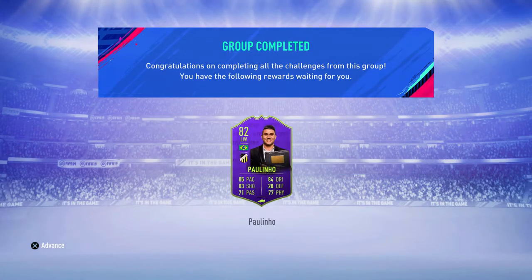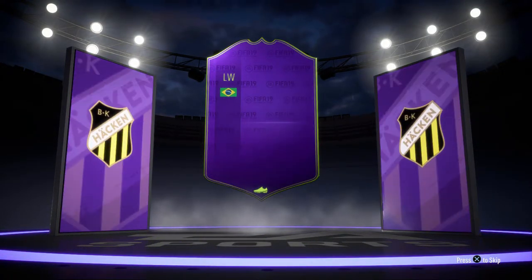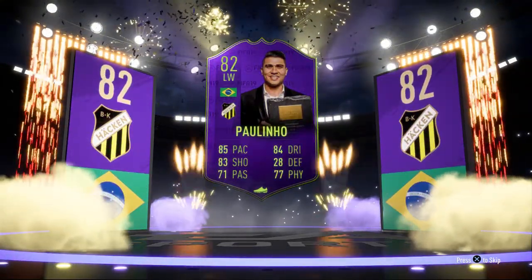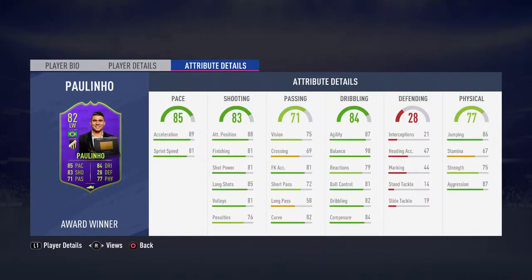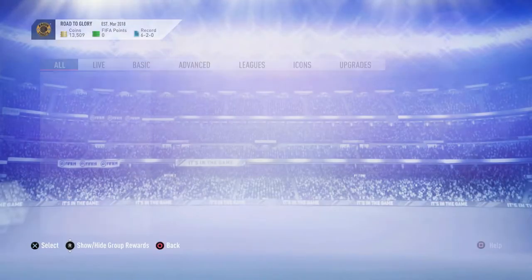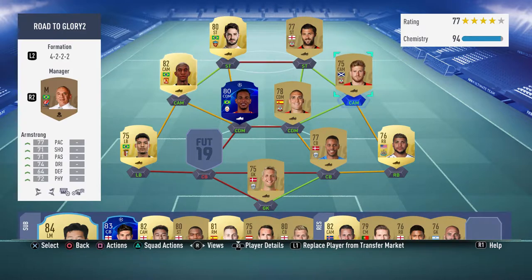I'm going to submit this squad and get the Paulinho SBC card. He's going to be a starter in the second team, which I'm using for squad battles. I'll change the formation to a 4-3-3 Attack with Talisker as a power striker and Paulinho on the left wing. It's a really nice card — 85 pace, 84 dribbling, 83 shooting, physical at 77. His stamina is a bit low but I'll find a good chemistry style. I'll sell most of the tradable players not in the squad, then come back and show you the full updated squad.